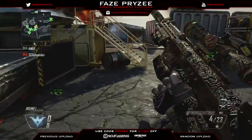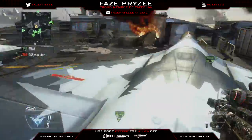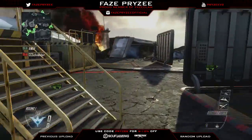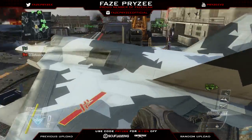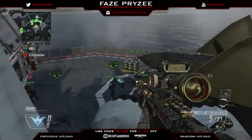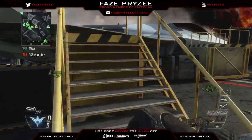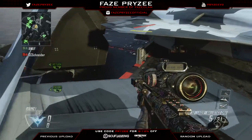Another shot people go for is just insta swapping to their knife and then insta swapping out of it — just some easy shots. If you guys enjoyed this episode please leave a like, it really helps. I want this series to do well and I'd love to hear that Prizzy's tips helped you get into a bigger team or helped you hit one of your favorite shots.